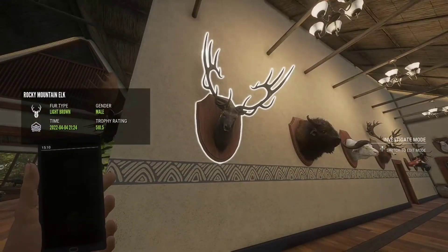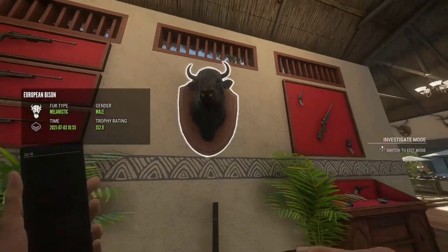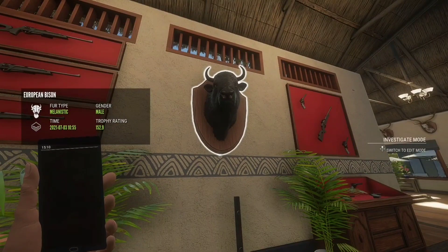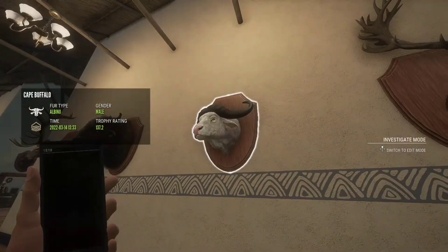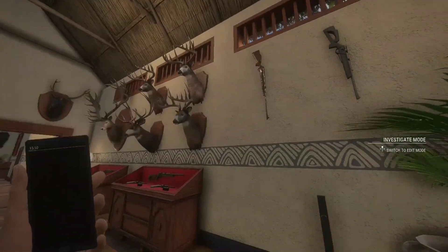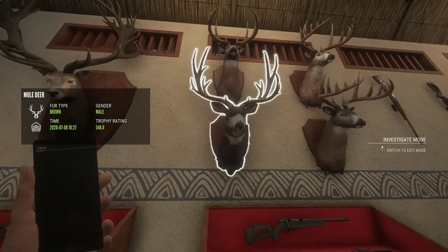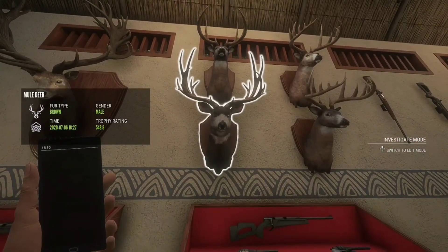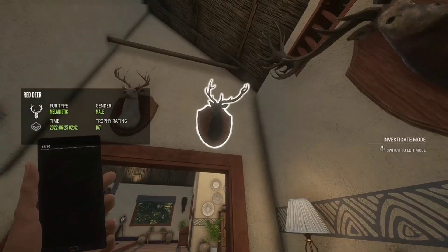Here we're going to move down this hallway. Nice diamond Rocky Mountain elk — those things are super cool. Diamond plains bison, and a very rare melanistic euro bison which I don't think I clipped, which kind of sucks. You guys might remember that one. That was a gold cape buffalo. Another big red deer as well. Here's just some diamond whitetail, and a huge OG rack mule deer — those things are super cool.